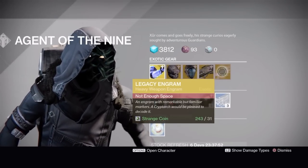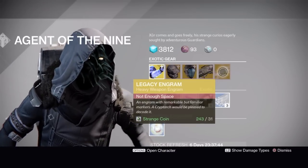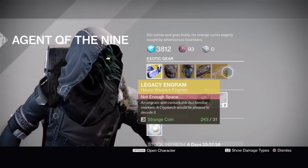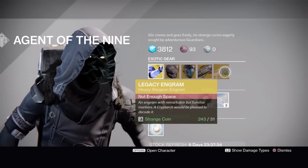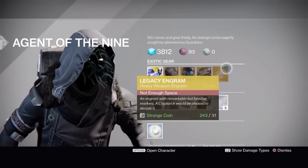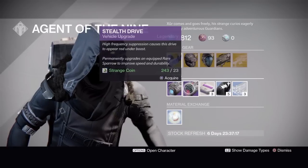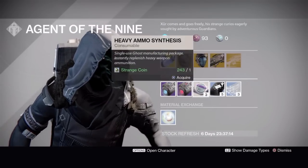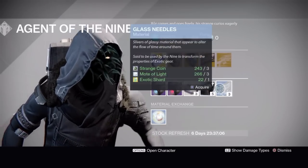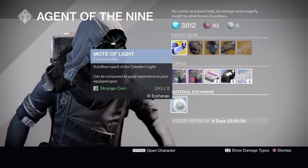The legacy engram this week is a heavy weapon engram. Remember, legacy is Year One - useful if you're finishing off a Year One collection, just starting into The Taken King, or trying to get a Year One heavy like Truth before buying the Year Two version from blueprints. Otherwise save your coins, especially for 31 strange coins. Xur's wares also include the Plasma Drive or Stealth Drive, three heavy ammo synthesis, three coins - five of them for seven strange coins - three glass needles, and a mote of light for two strange coins on the material exchange.